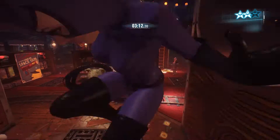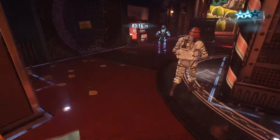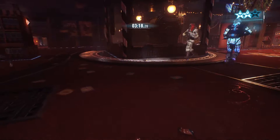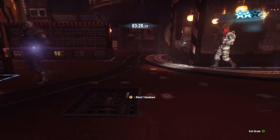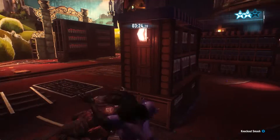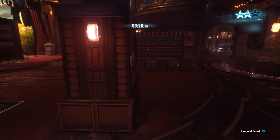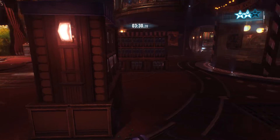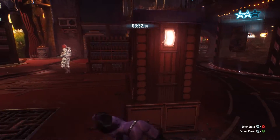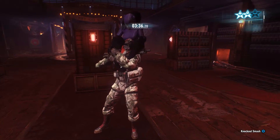Jump down and get into this grate. We're going to take out the medic and the guy in red right here. Get ready — we don't want anyone to find them right away, so we have to be quick about it.